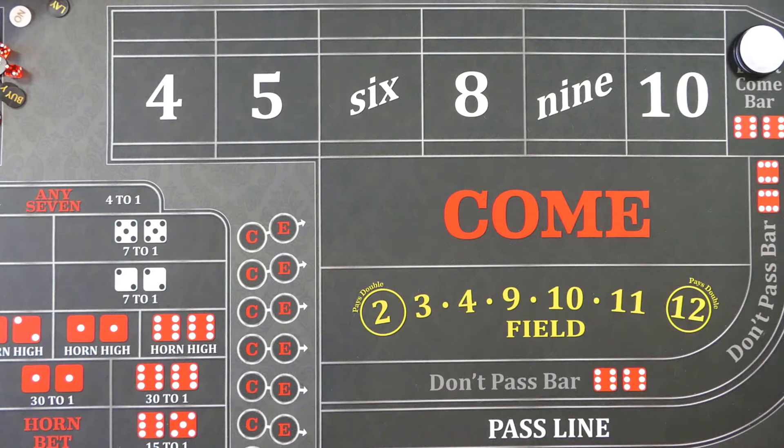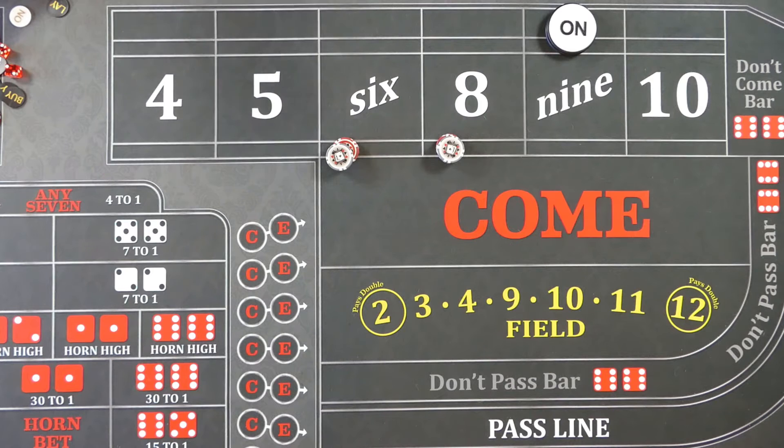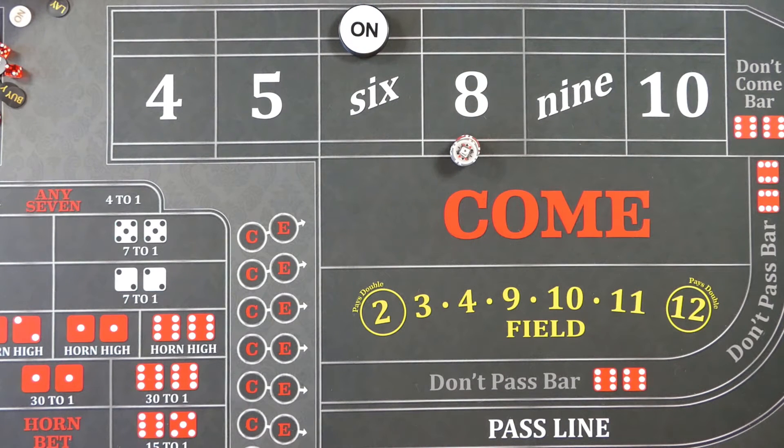Let me show you what the strategy is. Let's say the point is nine. You're going to go to twenty-four dollars on the six or eight — you're going to pick one. If the point were six, you would just do the eight. If the point were nine, you would pick one — so we'll pick the eight.